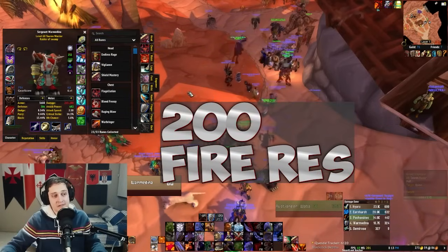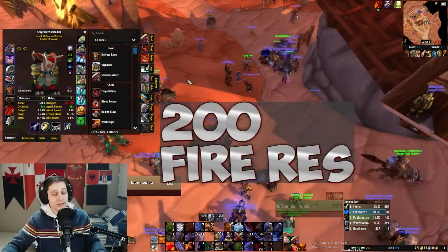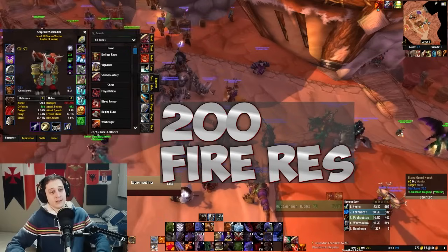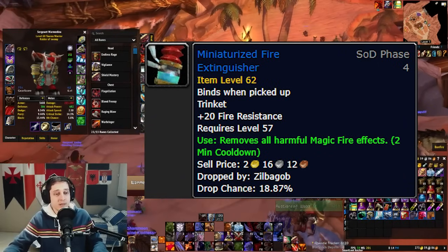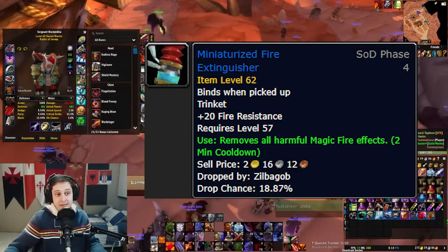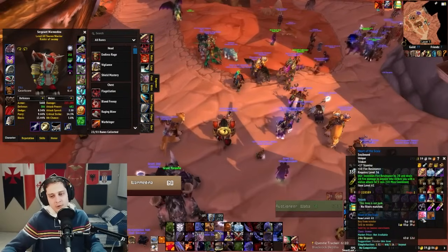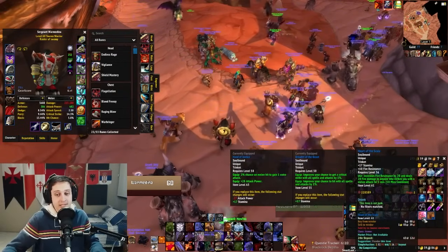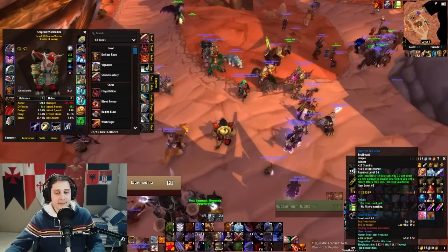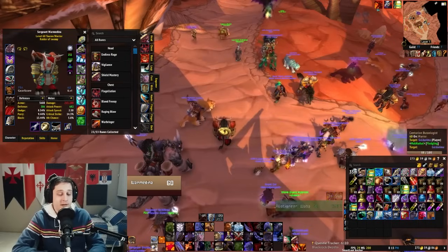We're only 50 away from the cap, not counting the helmet, shield, or items you can't use depending on your class. There is a trinket in Demon Fall Canyon with 25 fire resistance — it's about a 20% drop rate. There's also a trinket from LBRS that's 10 fire resistance; if you've been farming UBRS you'll have this one anyway, though the cooldown can be useful if you're not at cap yet. If you have the Demon Fall Canyon trinket, you're only 10 short of the cap.